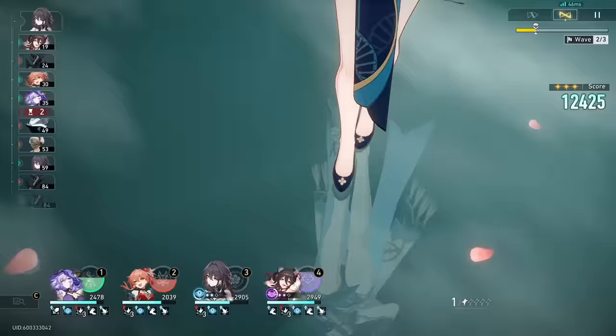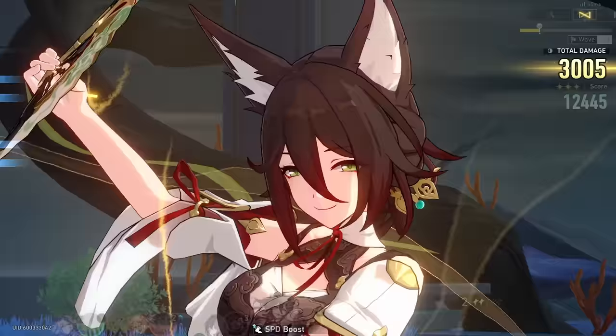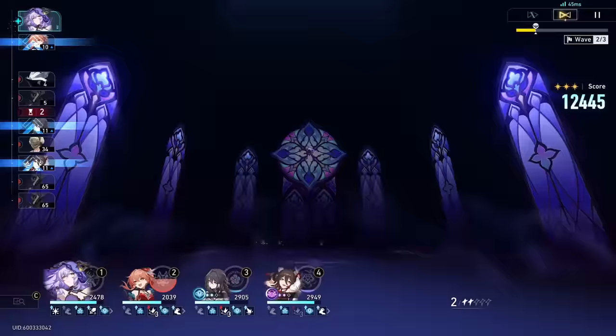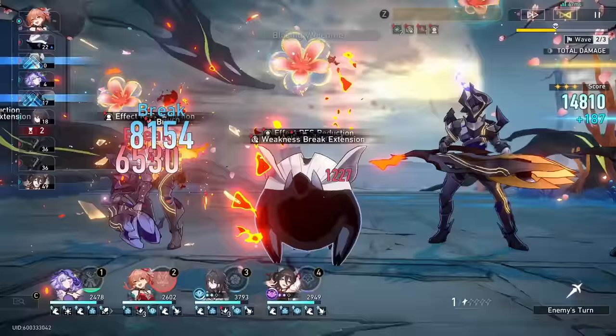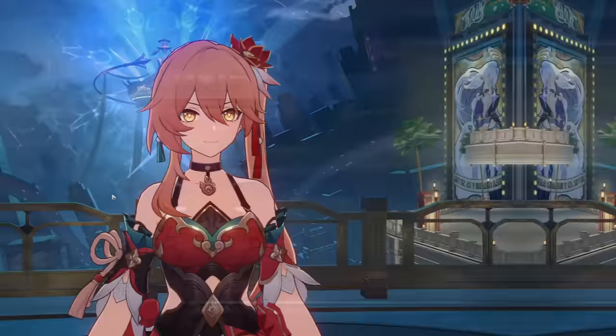As far as how I recommend leveling up the skills, I would level up the talent first, because the talent plays just about everywhere in the kit. After that, I'd recommend upgrading the ultimate because it reprocks all fire DoTs on the enemy. And then finally, I would upgrade the skill — though you could swap the skill and ultimate priority. Personally, running her with Black Swan, I prefer the ultimate just because Black Swan provides those fire DoTs with her ult, since it counts for every single DoT in the game.